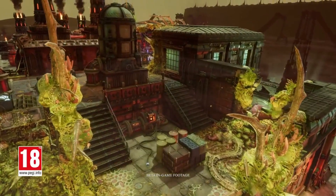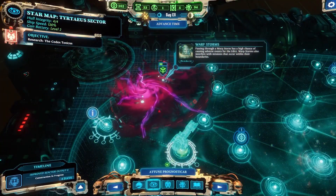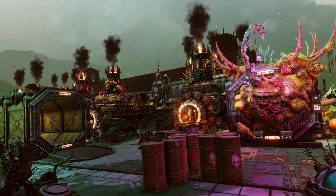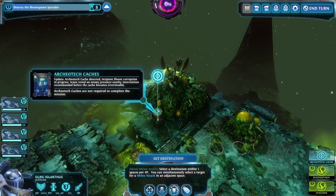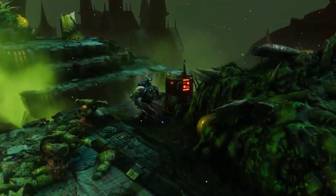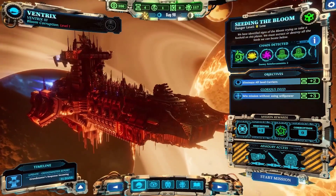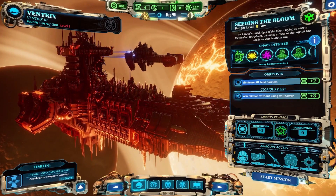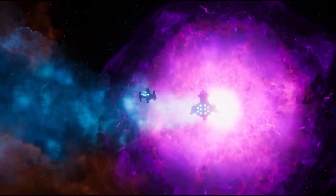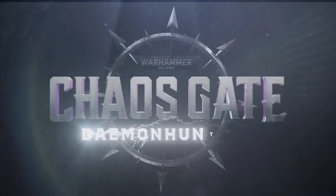A fresh strain of the bloom has emerged: the technophage outbreak. Worlds infected by this strain are more dangerous, featuring new warp storms as well as greatly enhanced Nurgle forces. However, with every risk comes a high reward. Caches of Archaeotech, a valuable treasure to the Adeptus Mechanicus, have been discovered in the Tataeus Sector. This powerful new resource can be traded to upgrade the combat abilities of your Dreadnought and Techmarine. Recover an additional vessel, the Gladius Frigate. When acquired, you can dispatch your most trusted Grey Knights on missions farther afield to halt the bloom spread across the sector. Unleash the might of the emperor's finest, for the war against chaos is eternal.